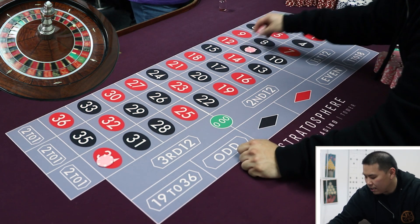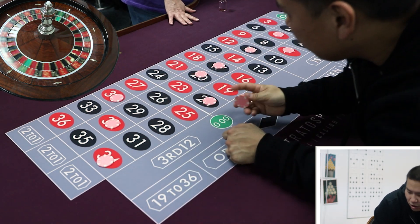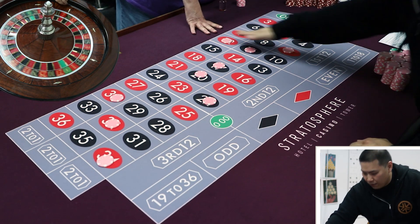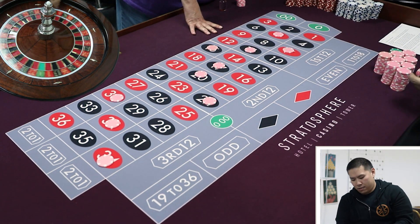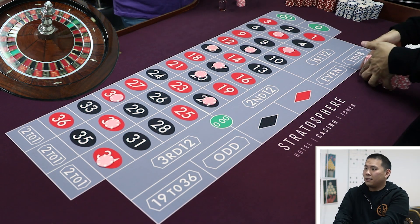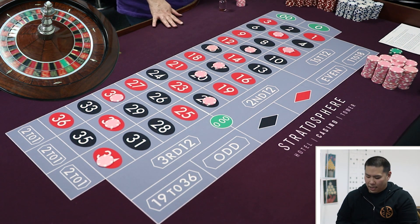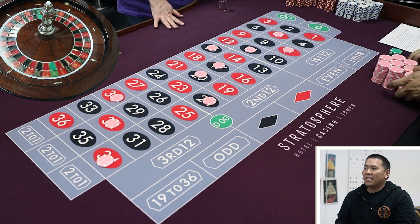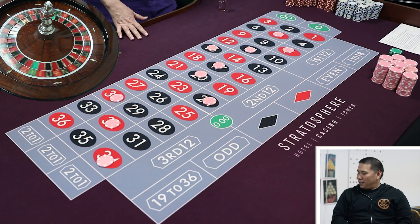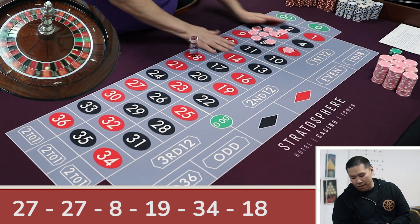Back to tier one — same thing, one unit. Don't have to clench as much. 15 — there we go, boom! By the way, I filed my nails earlier and nicked my thumb right where I hold the ball when I spin, so I'm having a hard time. Can't let the nails nick the balls — that's a good life lesson. Tier two again.